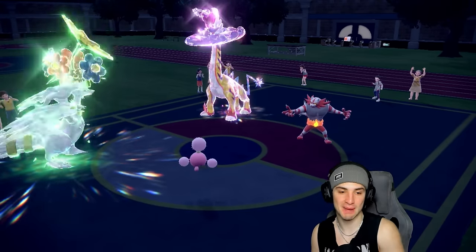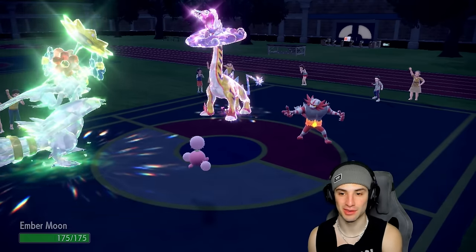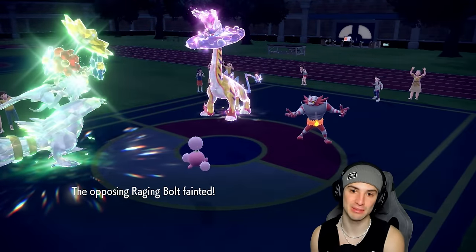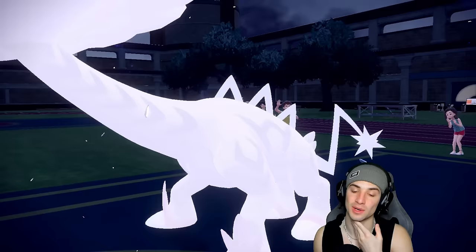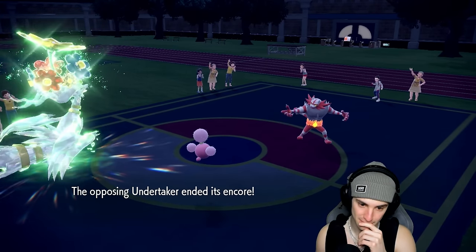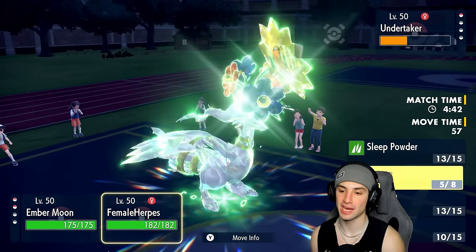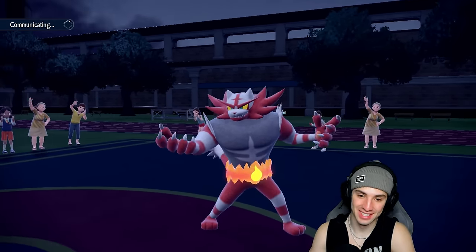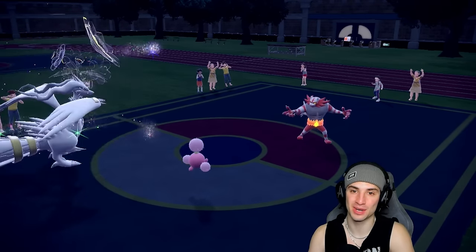Jumpluff coming in clutch, Pollen Puff coming back out — here you go Reshiram, have some more HP. They can't really do damage to Reshiram without Flare Blitz, and we're not letting them use it. Heat Wave takes out Raging Bolt. The Encore ended but we just put it right back into another one — not dealing with that. Watch out for Encore users when you have Fake Out. Match number one goes to us!